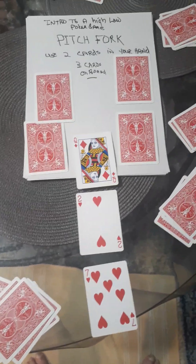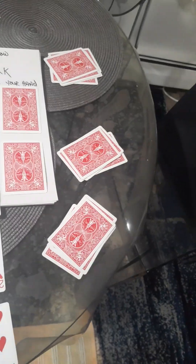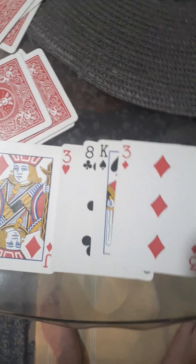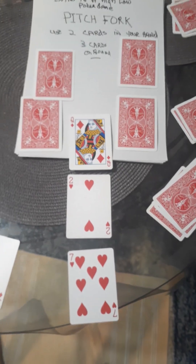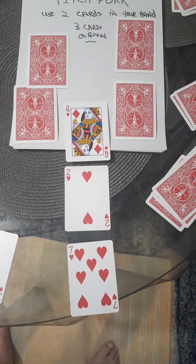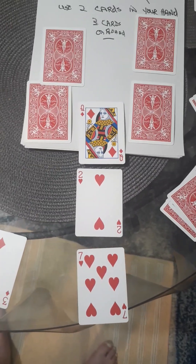I've dealt myself a hand here, so I'm going to open it and we're going to analyze whether we think it's a winning hand or not. So now we have to analyze it, and I need to show you how the cards are open. This particular game must have an eight low in order to win the low part of the game.